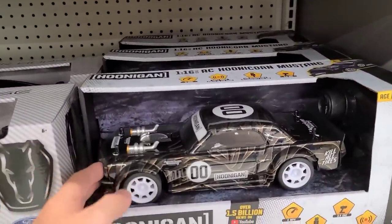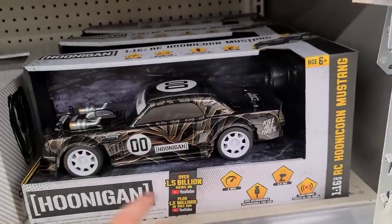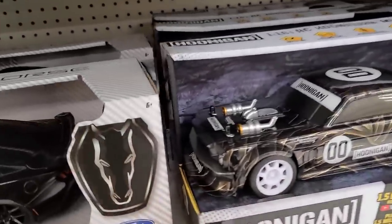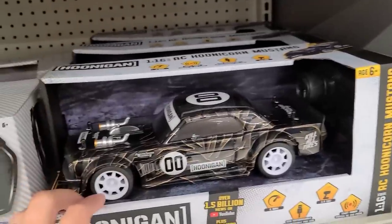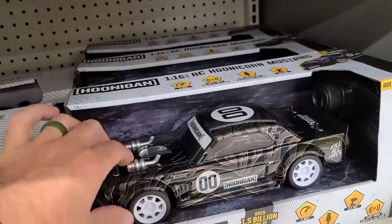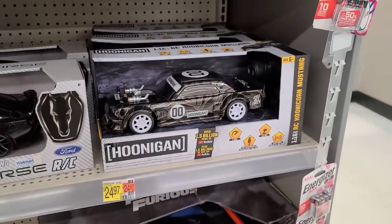Before we take off, I spotted this — it's an actual plastic body clip-on RC car, 150-foot range, only six miles an hour, but it's the Hoonigan Racing Mustang — the Hoonicorn! Pretty cool, 1/16th scale. For that body alone, it's actually pretty expensive online. The turbos are all attached. I'm impressed — it's 24 bucks and I'm really thinking about it. That's all they had here; we're heading to Target.